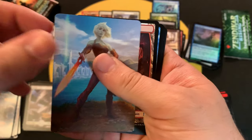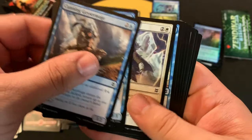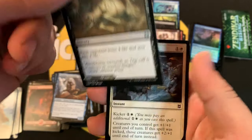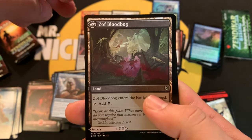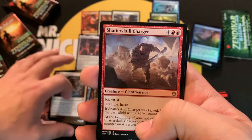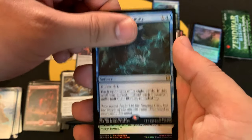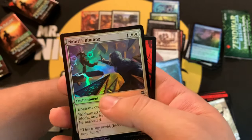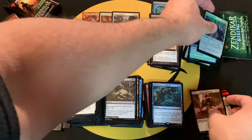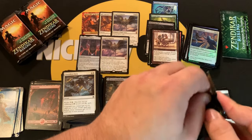Nahiri art card — very nice. Mountain, bunch of commons, Zof Consumption / Zof Blood Bog — okay cool. Wild card slot: Shadow Skull Charger for a duplication, and Maddening Cacophony for the double rare, followed by a common foil Nahiri's Binding and an Angel Warrior token. Very nice!